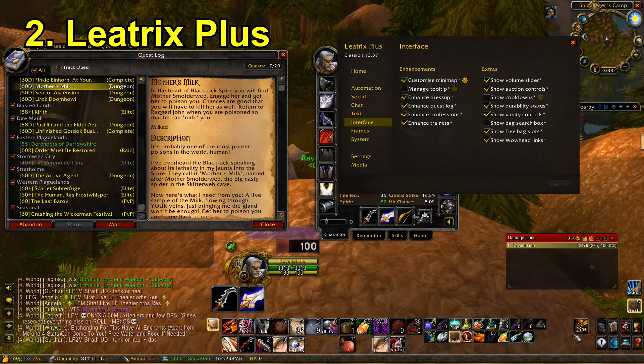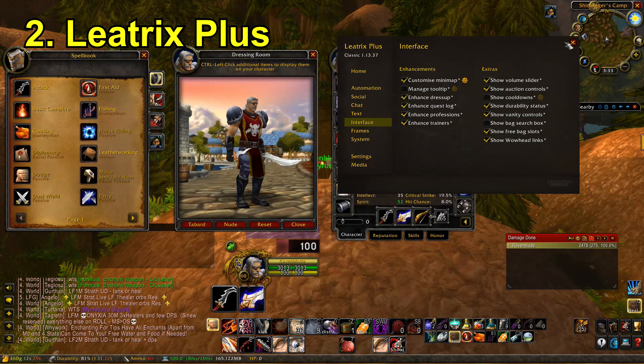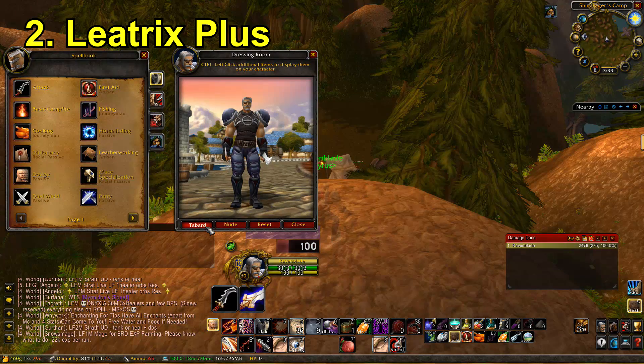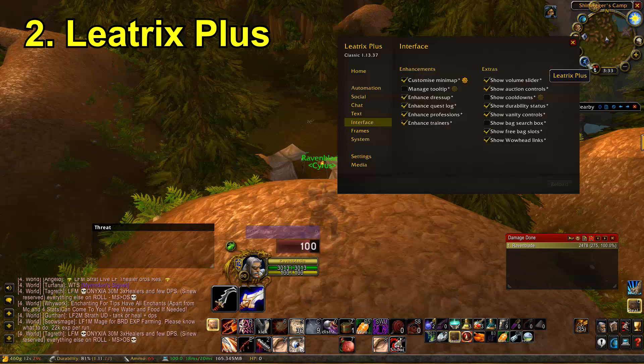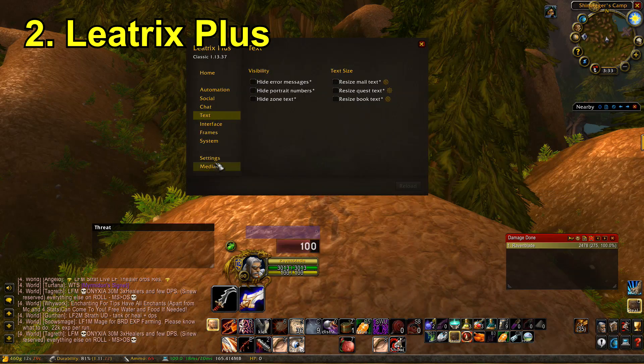There's also something with the dress-up feature — you can toggle tabards and there are some extras in here. If you press the nude button to take your gear off you can toggle your tabard, making the dressing-up feature a bit easier to use. There are just loads and loads of things this addon helps with, and it will take a while to fully realise how powerful it is.